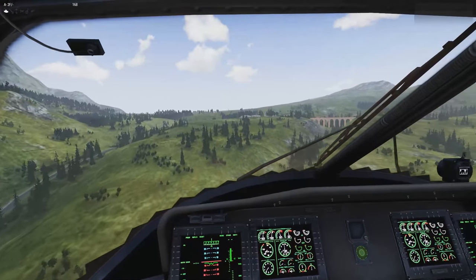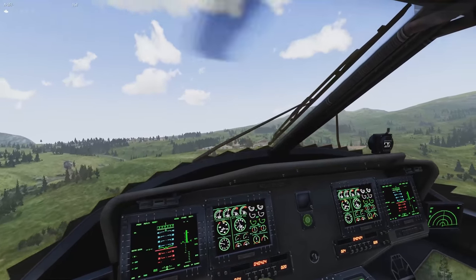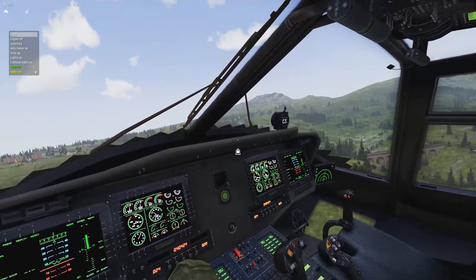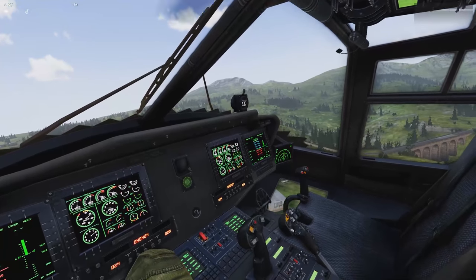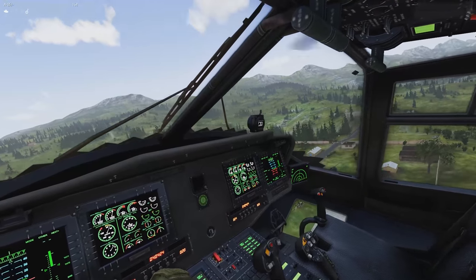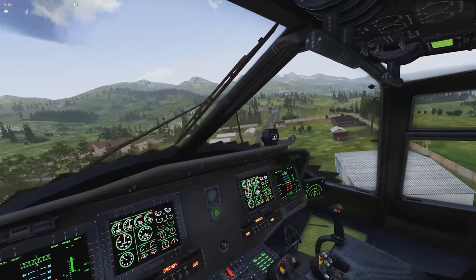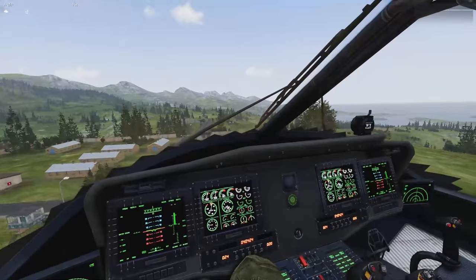As I get back to base I'll do the opposite: drop collective and bring the nose up to burn off speed. Then drop the gear — you want that done first on a retractable gear helicopter so when the time comes all you have to focus on is landing. I'm going for that green spot, parked in the editor next to those four trees near the Chinook, though that's a bit tight for landing.